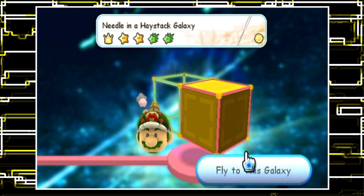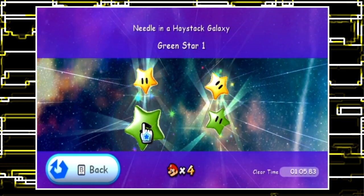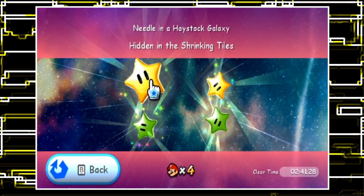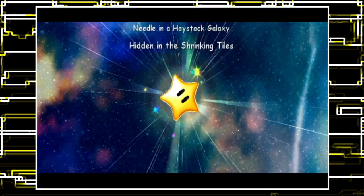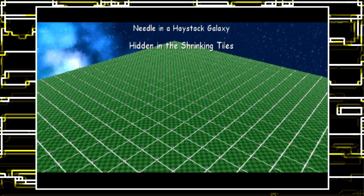Time to fly to this galaxy. This has four stars: one normal star, one comet, and then two green stars. Is the font different? Why is the font different? It looks different. So, hidden in the shrinking tiles. Apparently the shrinking tiles can spawn stars! And look how many there are — there's so many!